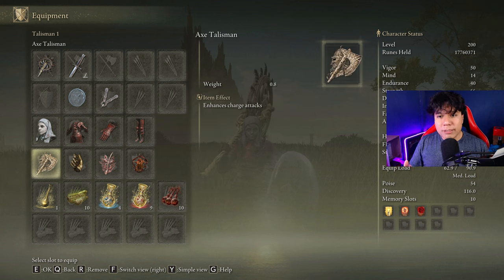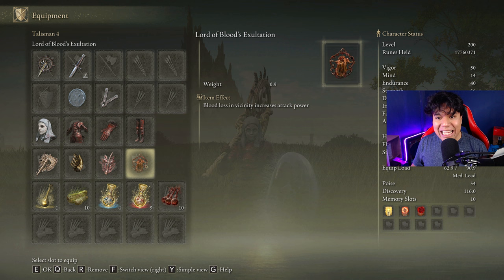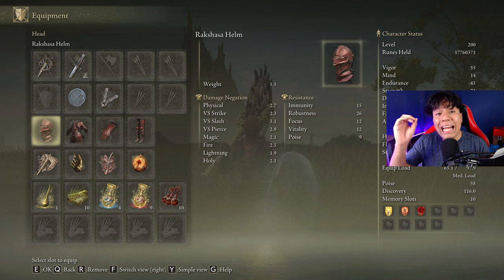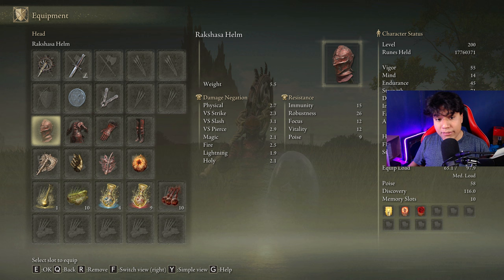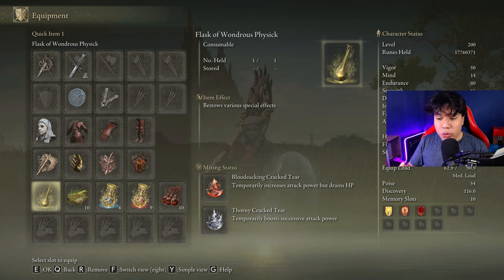The best talismans we can use for this build are the Axe Talisman, Millicent's Prosthesis, the Rodin Windsor Insignia and the Lord of Blood's Exhultation. If we want to use this build against an enemy that doesn't bleed we can use the entire Rakshesas armor set and replace the Lord of Blood's Exhultation with Radagon's Sword Seal. In our Flask of Wunderous Physic we are going to use the Bloodsocking Crack Tear and the Thorny Crack Tear.